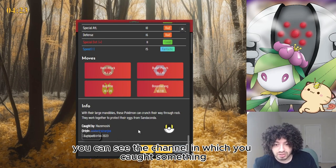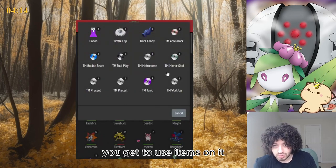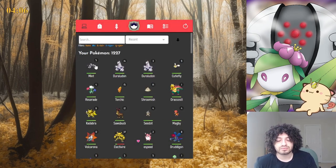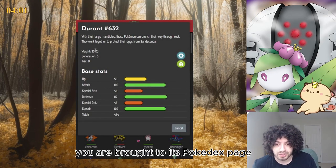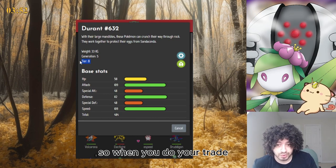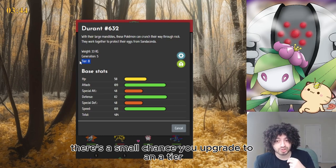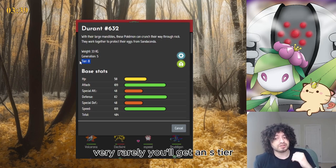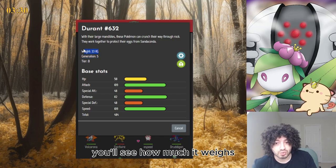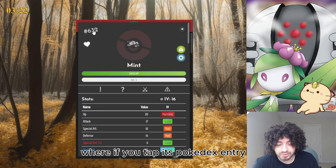On the bottom of the Pokemon summary you can see the channel in which you caught it, when you caught it, and who caught it - you can also trade from here. If you press the exclamation point you get to use items on it, like potions, battle items, or TMs. If you press the question mark you're brought to its Pokédex page where you can see its face stats - basically where the Pokemon excels. You also see its trade tier. When you put a B tier in a trade, you're almost guaranteed to get a B tier back, with a small chance of getting an A or C tier, and very rarely an S tier. You'll also see its generation and how much it weighs, because some moves are weight-determined.